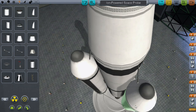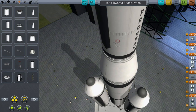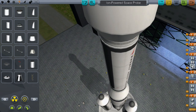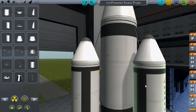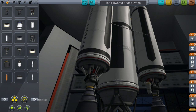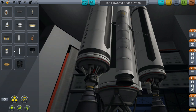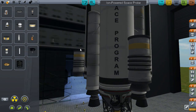Let's just do the staging. It also adds a whole bunch of new solid rocket boosters. The default ones - it's got that one, and then there's this very nice-looking one, and it's got the Sepatron.